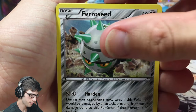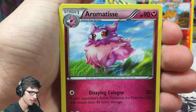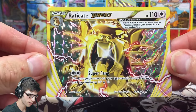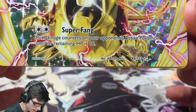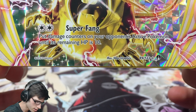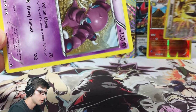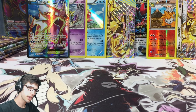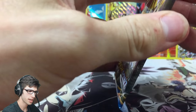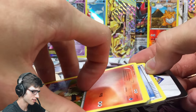This pack has Ferroseed, Furfrou, Corsola, Chikorita, Seedot, Misty's Determination, Arcanine, Aromatisse, and a Raticate Break. It looks like we're hitting the three-Break standard ratio from Breakthrough in these Breakpoint booster boxes. Raticate Break has Super Fang — put damage counters on your opponent's active Pokemon until its remaining HP is 10 — not bad! And a Drapion regular rare with Poison Claws and Heavy Impact.